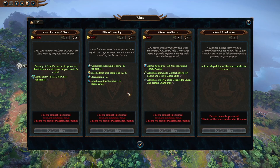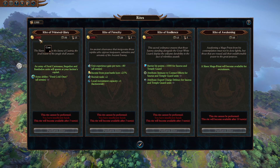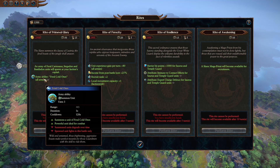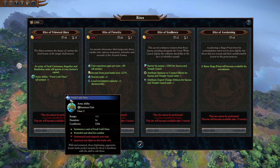In terms of mechanics, let's talk about Rites. You have four Rites. The Rite of Primeval Glory is basically the same for nearly every Lizardman — you get an army of Feral Carnosaurs, Stegadons, and Bastiladon units spawning at your capital. It costs a lot but of course you can do a lot of damage with that army. You also have an army ability to summon Feral Cold Ones — three charges, really good, and they're Armour Piercing as well.